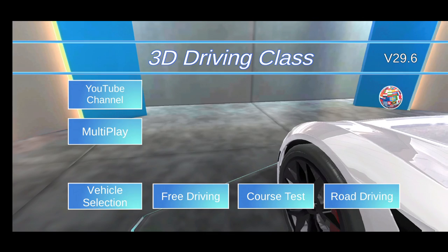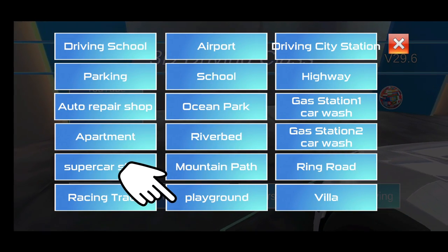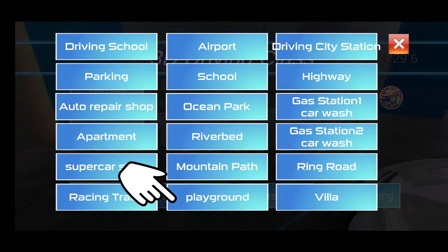The first thing you're going to do is press Free Driving, and then you're going to want to press Playground. Let's hit the bottom here.